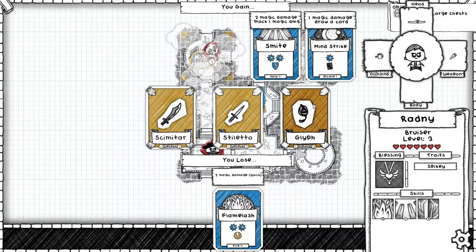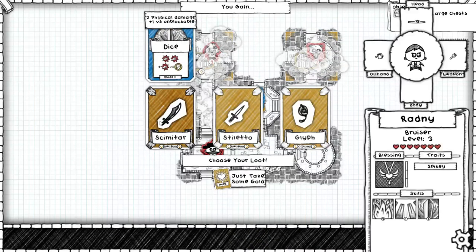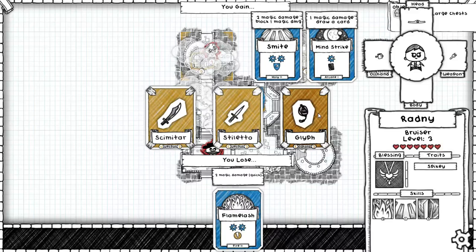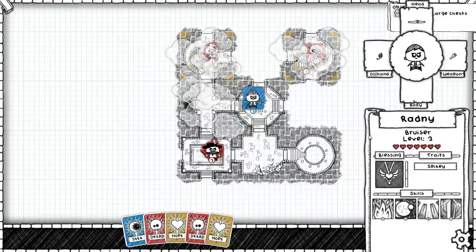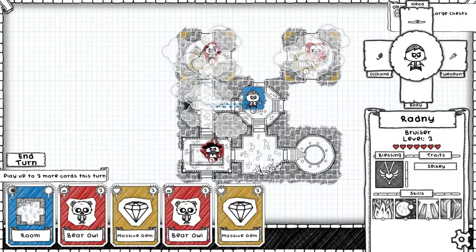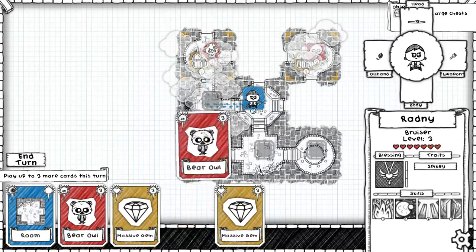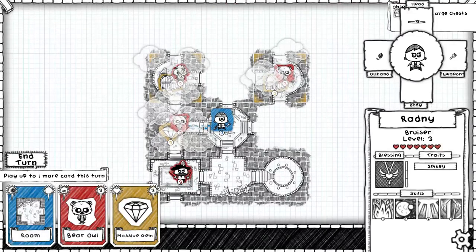I can now lose flame lash and in exchange get a magic block — that's actually a good trade. I can get dice, which is two physical damage or three if the enemy is using an unblockable effect, and stiletto is below the others. I'm going to do this; I don't mind losing the speed since it hasn't really come up yet, but the extra blocking seems useful. So I could fight a bear owl — I'm going to have to fight a bear owl anyway, so I might as well fight one now. I don't think I'm ever going to get this diamond but it's not a big deal. I'll just let it go and put a room there.